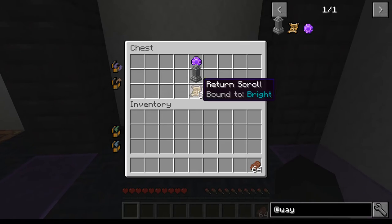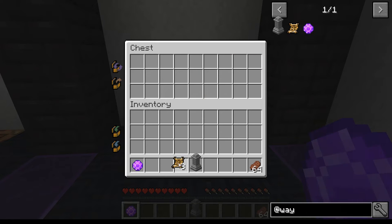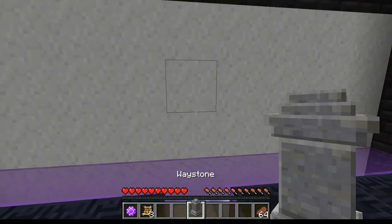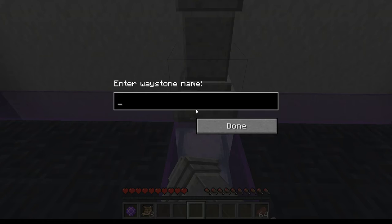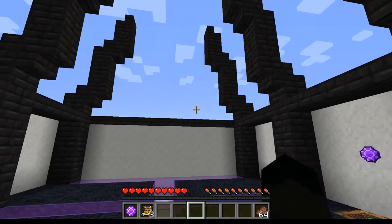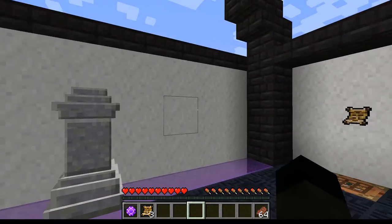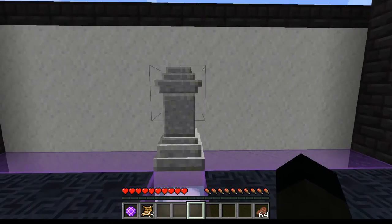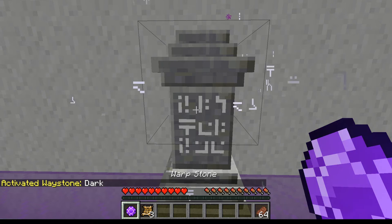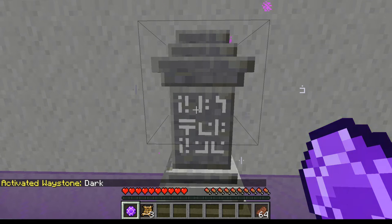So you're going to get a whole bunch of these things - a waystone, a warp stone, and a return scroll. What you do is place yourself a waystone in the world. I'm going to call this one 'dark' because this is the dark side. There is another build over there called the 'bright side'. Then you right-click the waystone to activate it.